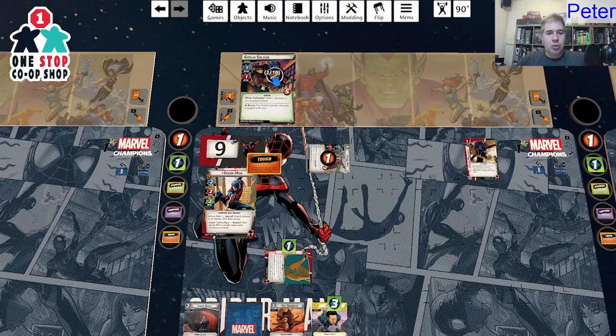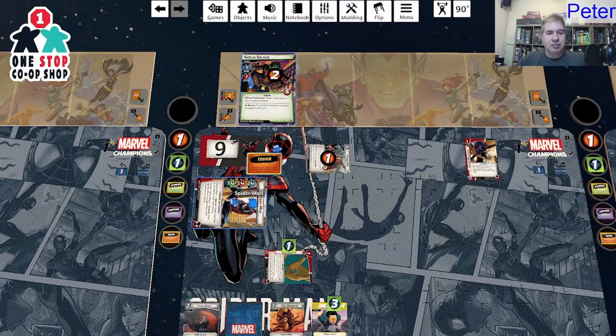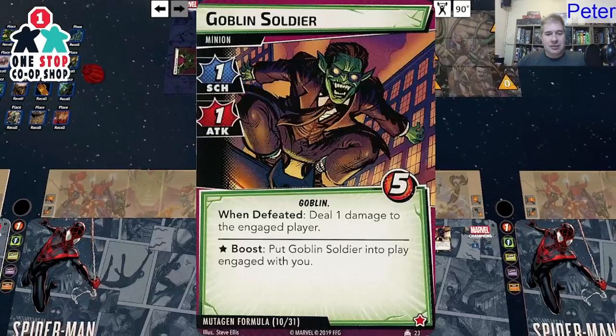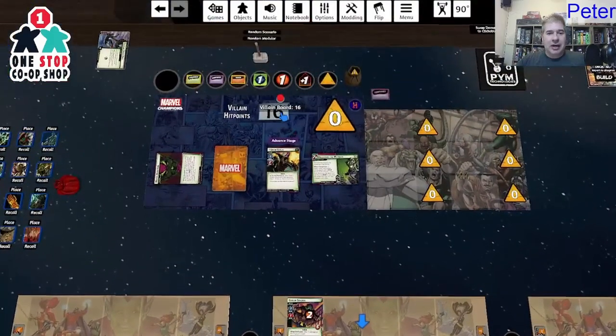Spider-Man Peter Parker is going to punch this soldier in the face, which readies Spider-Man Miles. Wait — if I defeat this Goblin Soldier, it deals one damage to me, which would plink off my tough. Instead I'm going to thwart with Spider-Man — this side doesn't have guard — and when I thwart I still ready myself. Then I punch two damage on Goblin himself.